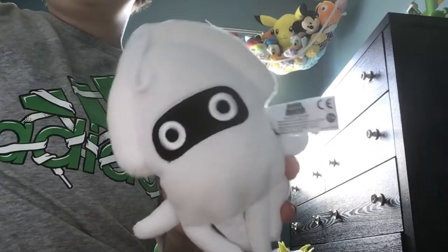Goomba — my favorite enemy. Paragoomba. Cheep Cheep — say hi to Maya. Maya's my friend who hates fish, so I'm doing it as a joke. Buzzy Beetle. I have so many Mario plushies. Thwomp — I thought the Thwomp was going to be bigger, but it's not. Blooper. Boo. Shy Guy. Chain Chomp. And last but not least, Koopa Troopa — my second favorite enemy. Did you know Dry Bones is my third favorite enemy?